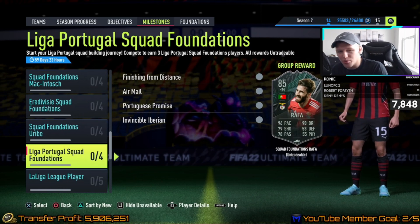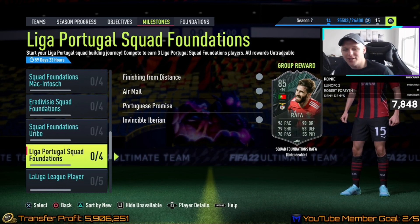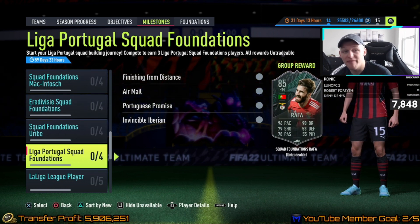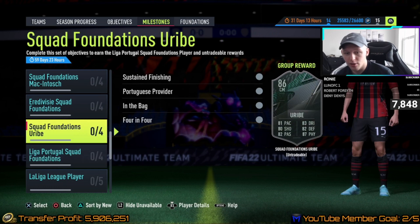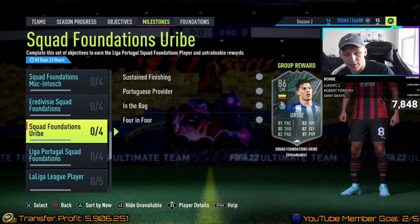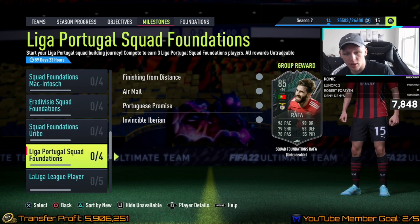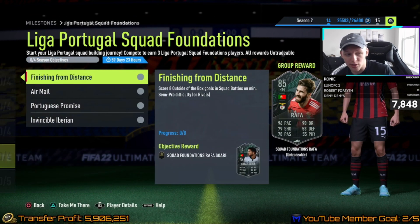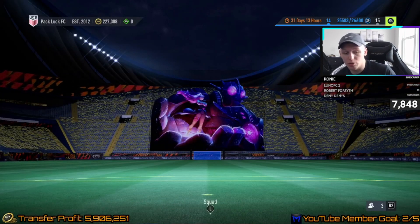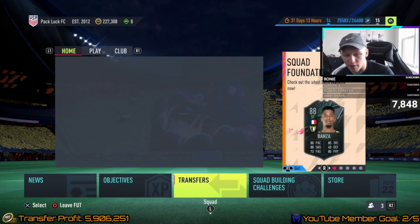What is up ladies and gentlemen, it's your boy Mumblee, welcome back to another video. Today I'm going to show you how to make coins off of the Liga Portugal milestones. We have the Uribe SBC — 86-rated, looks really good — and the challenges for him, then the Liga Portugal challenges for these other players as well. People are going to be making these teams needing players, so I'm going to show you trading tips off of that.